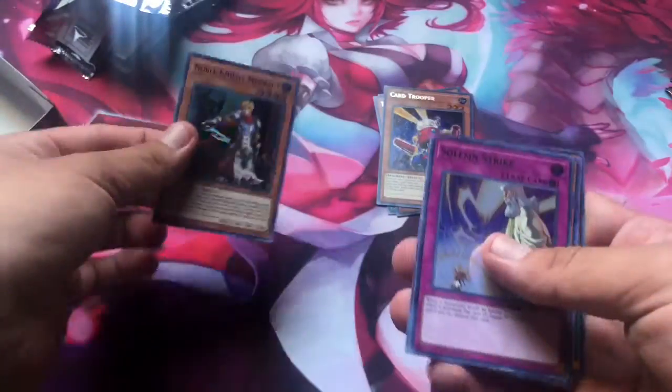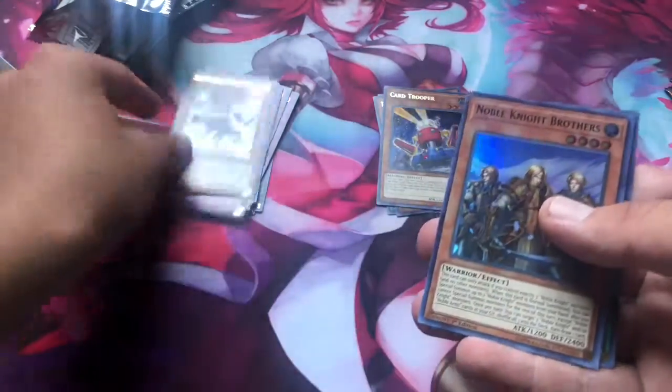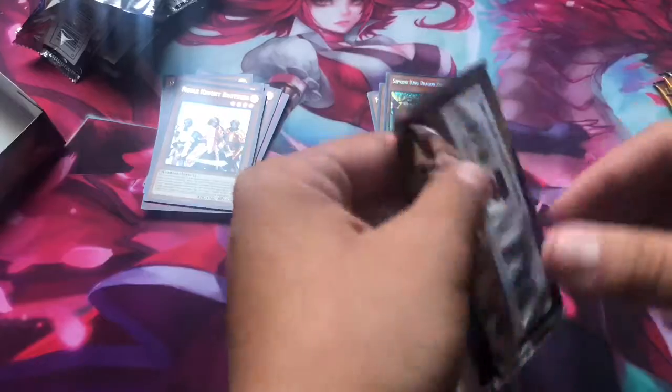Number 90 — I need that, or any Number actually. Noble Knight — it's a good reprint. Solemn Strike, good Ultra. It was good as a Super, but yeah. Neo-Spacian. Noble Knight Brothers. Ooh, Supreme King Dragon Dark Worm — I actually really like that as a Secret Rare. That one's a really good rarity.